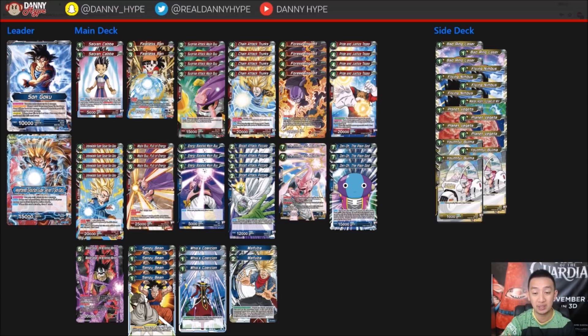Topo is basically made for this deck — it's hard to play him in other decks because keeping up two energy while playing other cards is tough. But here you can negate for free and get a body on board. When you play Hit and your opponent attacks, you play Topo, and now they have both a Hit and a Topo to deal with. Then you chain into Pan and suddenly everything has double strike plus 5k — it's just so powerful in this deck.